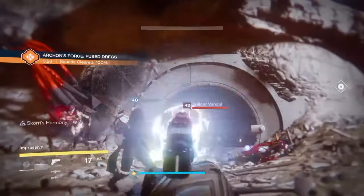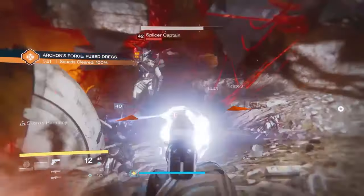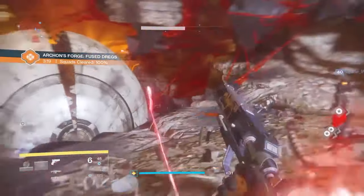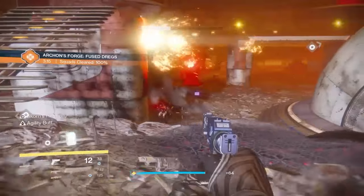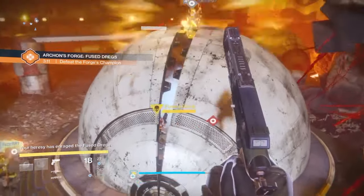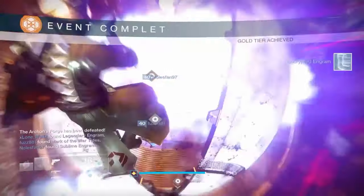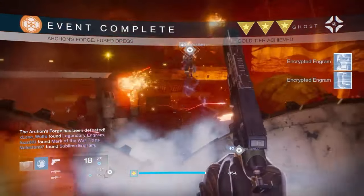My other really big hang-up has been ghosts. Ghosts have been really difficult to get. I'm lucky to have a 387 ghost from the Iron Banner. I'm hoping that Bungie's update — where they're going to let artifacts and ghosts drop more often — will help me rank up my factions and get a ghost much more easily. Ghosts and artifacts are the things that have been holding people back when leveling up.